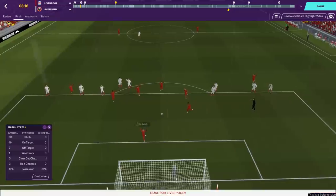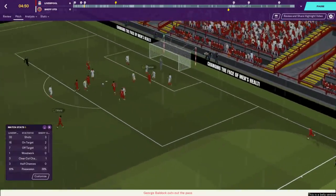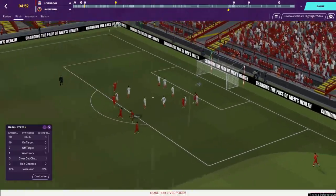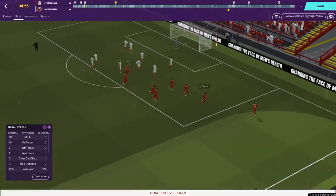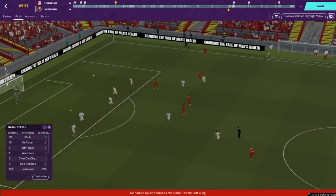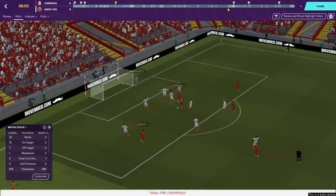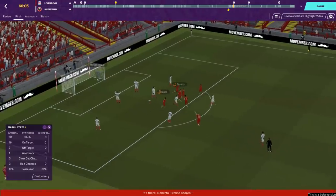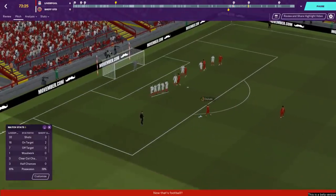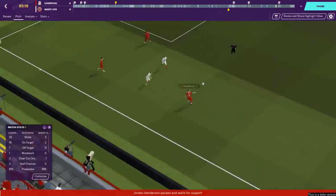Salah then scored from the spot - VAR did give a penalty, and of course it's a beta. We then had Mane grab what I think was the goal of the game: a corner that wasn't really dealt with, it fell to him kindly, and he smashed it into that top left corner. In the second half we scored another three goals, Firmino with the first - a header from quite far out, he got a lot of power on it and did well to divert it goalwards.